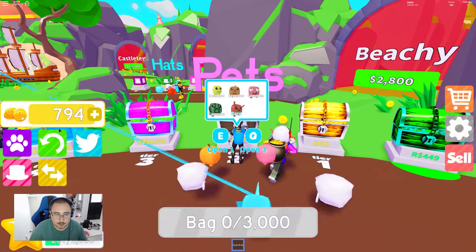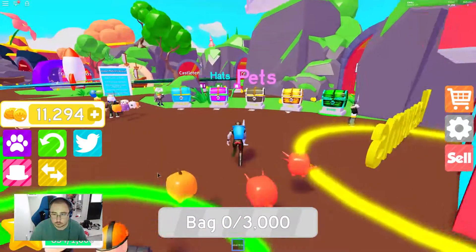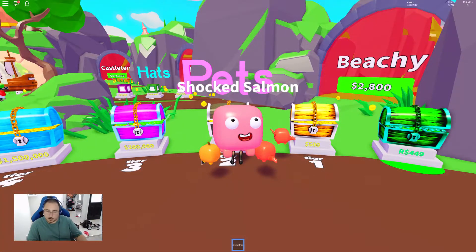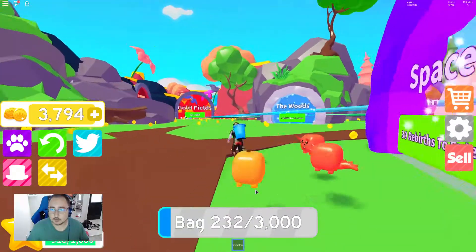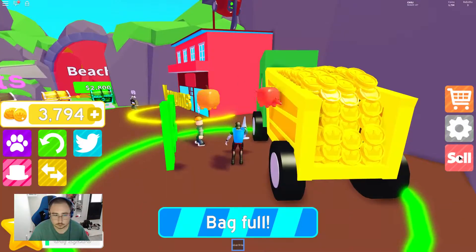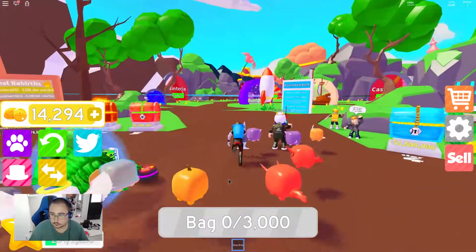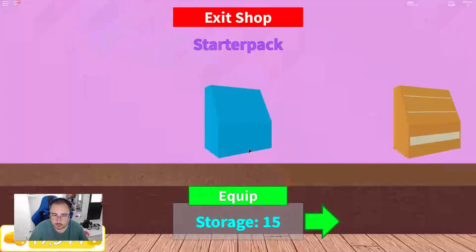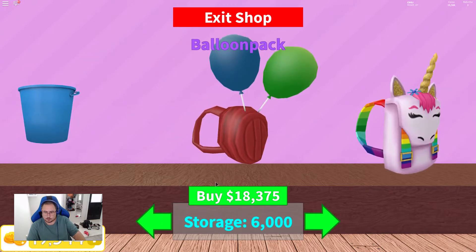We got a second dino, let's go! Another shock salmon — we just need two more then we can make it gold. Hey, we leveled up! All right, let's keep going. Now before we buy another pet though, what's the next bag size? 18,000 — wow, it really jumps up. We're gonna have to buy this bag.